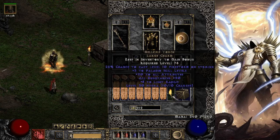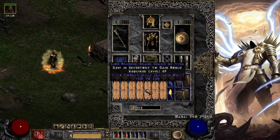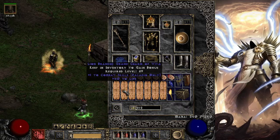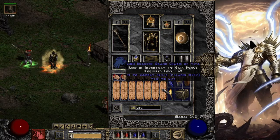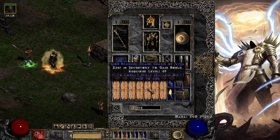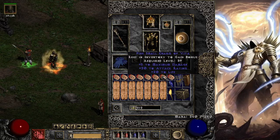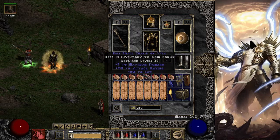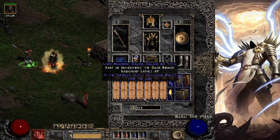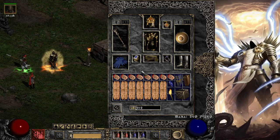Let's get into our inventory. Of course we have a Torch and an Anni. We have some combat skill grand charms with 40 life. Combat skills are pretty decent for this build — most likely you'll have some combat skillers laying around anyway because you're probably going to make a Hammerdin or something. I also have some 320 enhanced damage / 20 IAS jewels — no big deal.